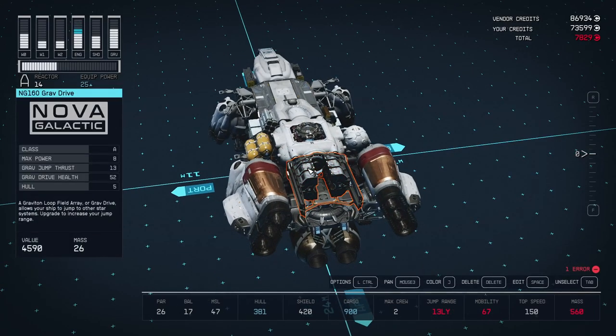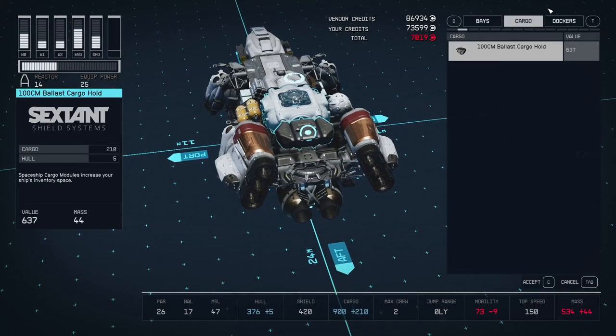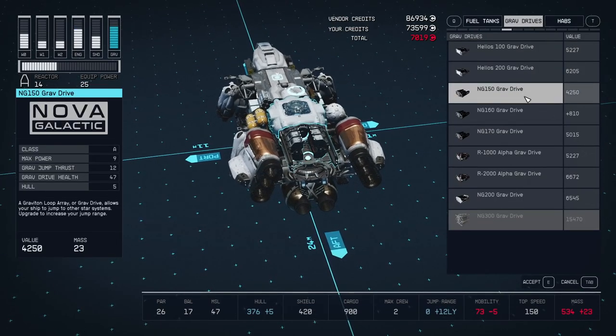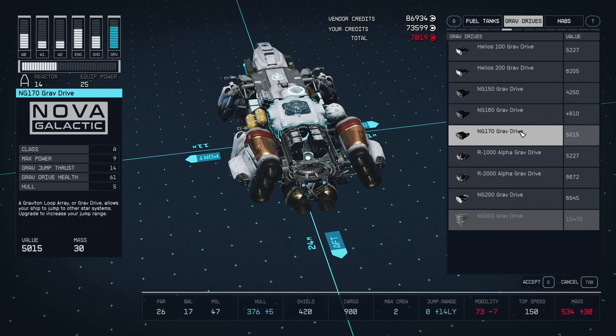The grav drive has to be upgraded. Something I didn't know before, but figured out during this process: if you hover your mouse over a particular node and then go into the menu, it'll automatically place something on that node. That's a little bit easier if you didn't know that before — I don't think they actually tell you.